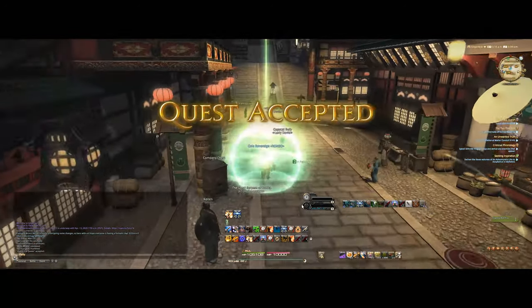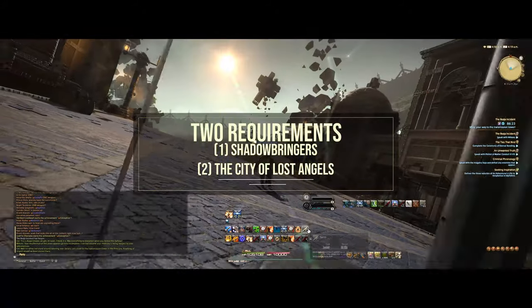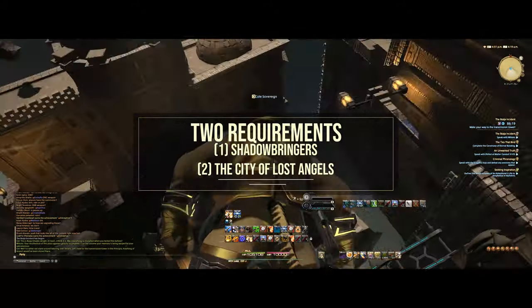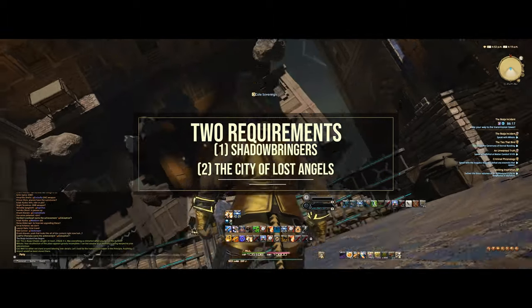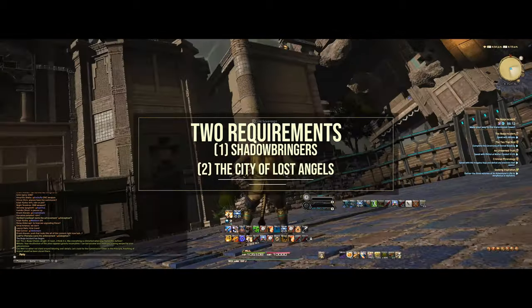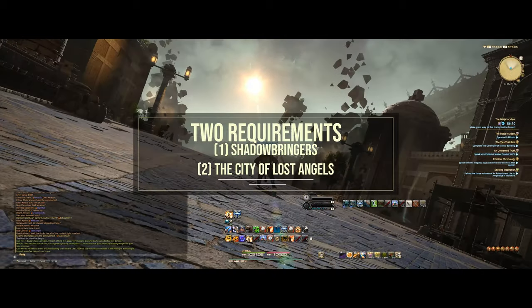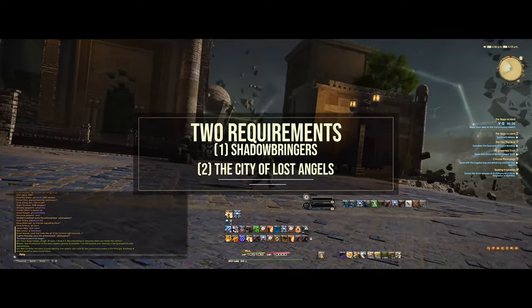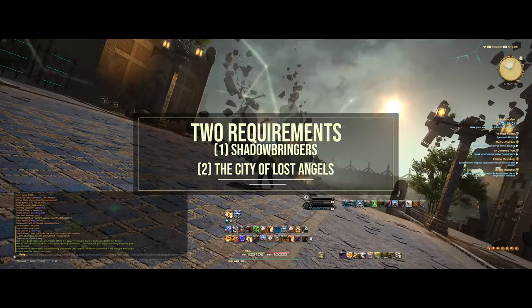This is going to start a sequence of quests that you have to complete until the end. However, if you do not currently see a quest marker above this NPC's head, that is because two requirements need to be finished: you need to have completed the main scenario quest Shadowbringers — the main quest line of the Shadowbringers expansion — and then the side quest The City of Lost Angels, which is the Ivalice raid from the Stormblood expansion.